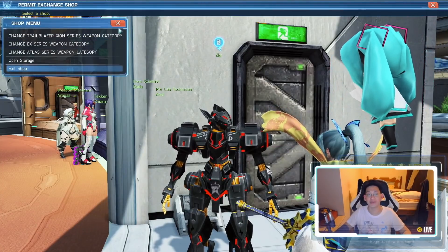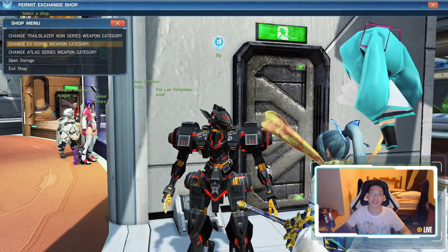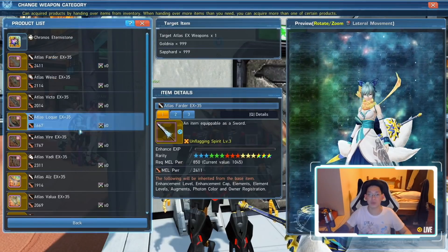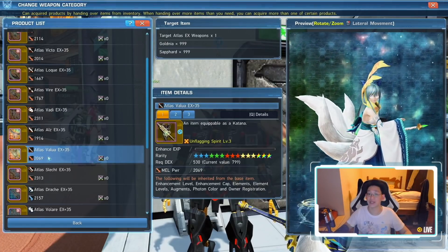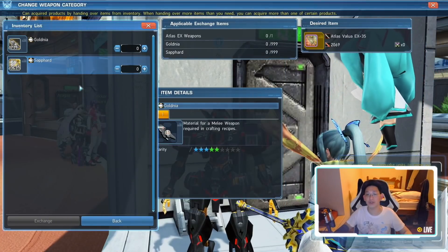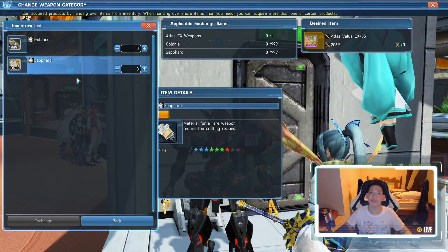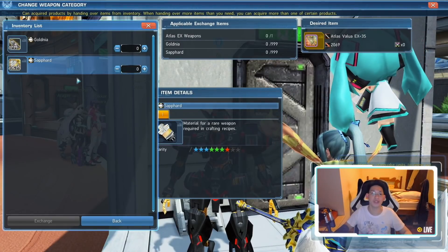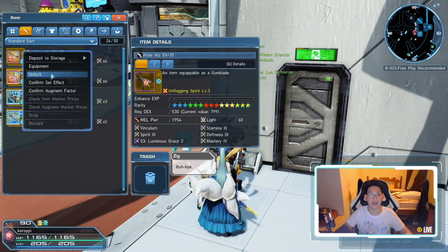Go to Change Weapon Category. When you click on this, you'll be greeted with this menu. Come to the second option, which is Change EX Series. Click on this and you'll be able to select whatever weapon you want — for example, if you're a Braver you'd switch it to a Katana. At the very beginning you'll notice your Gunblade didn't show up, and that is because the Gunblade is locked. You need to unlock it by pressing I and selecting Unlock.